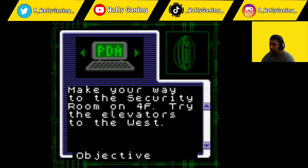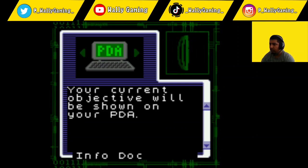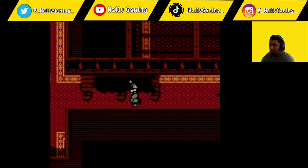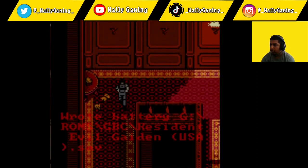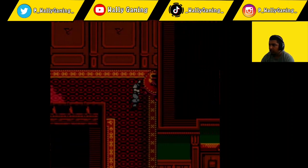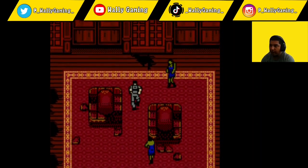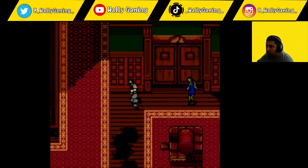Make your way to the security room on the fourth floor — try the elevators to the west. He said go up to the elevators, let's try that. We'll figure this out together. This is Resident Evil Gaiden on the Game Boy Color, here on Wally Gaming — first time on the channel. Okay, let's get out of here.